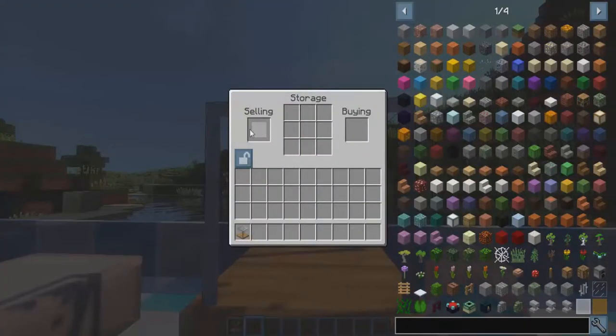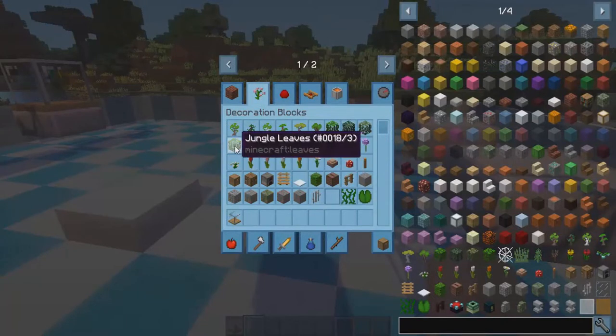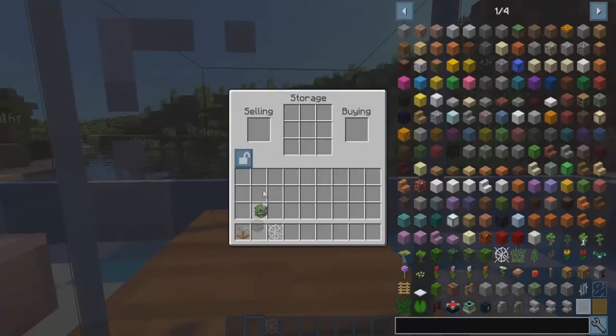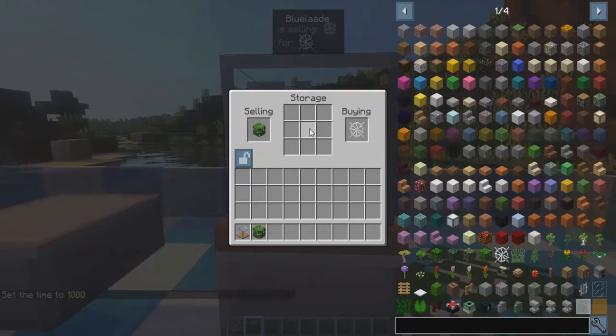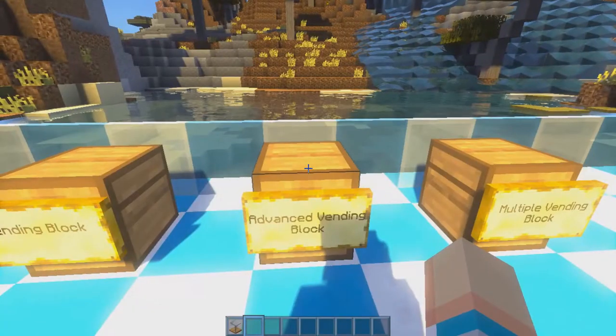If we right-click on it, we can put whatever we want to sell and what we're accepting as currency. We're going to choose jungle leaves for a cobweb — put the jungle leaves in the selling slot and the cobweb in the buying slot. It will say 'Blue Laid is selling jungle leaves for one cobweb.' The storage section allows you to put backup blocks for the selling slot, so whenever someone buys what's in the selling slot, it will automatically refill from the storage slot.